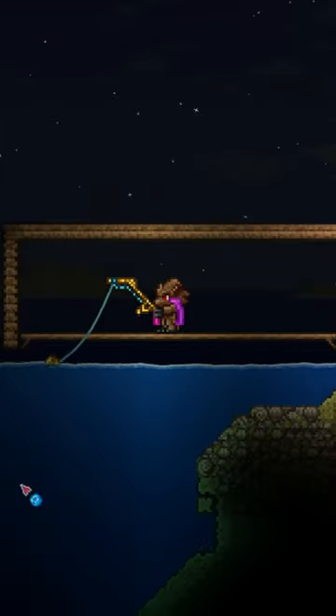To find yourself a Titanium Crate, make sure you're fishing in hard mode. If you use a Sonar Potion, it'll make your life easier.